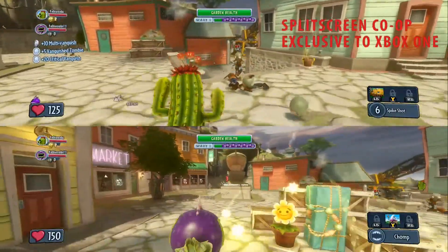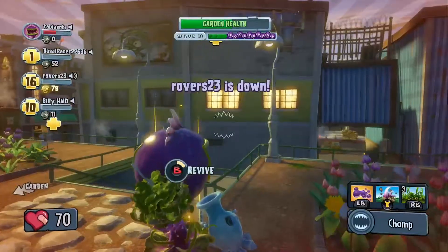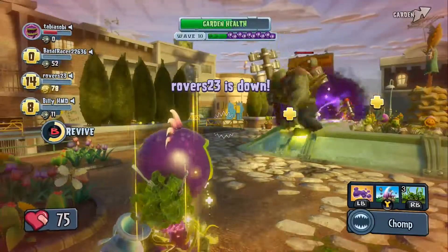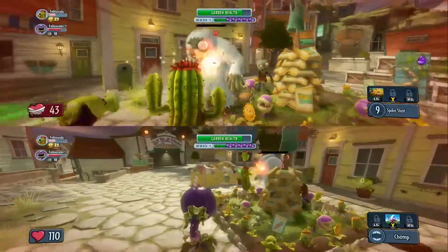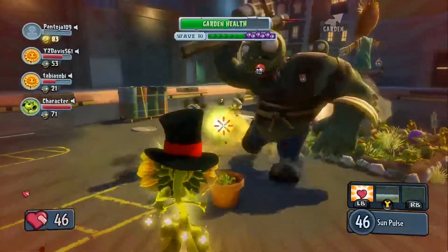Unfortunately, split-screen co-op is not available for other systems. In Garden Ops, you take the role of Plants defending your garden from up to 10 waves of attacking zombies. This includes an array of various undead foot soldiers and even bosses such as the Yeti, Gargantuar, and the Disco Zombie.